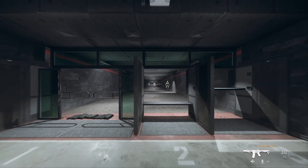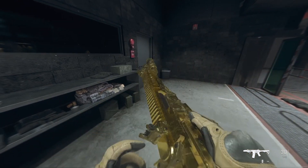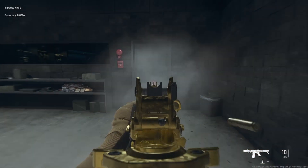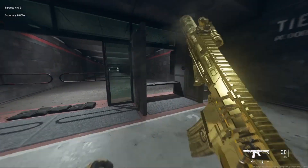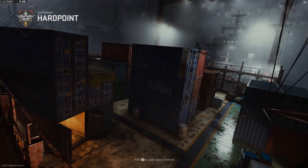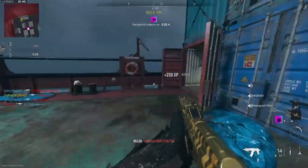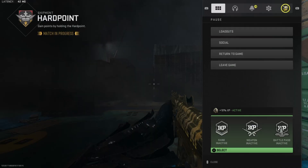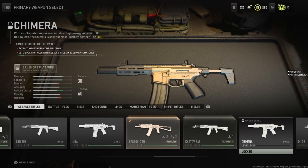What's up guys, so today I'm going to show you how to get the Chimera super quick and easy — you don't have to do DMZ. It's a super accurate gun. I got it gold already. This is how you do it: go into a normal lobby, pick any assault rifle you want, get two kills. I get one, two, boom — you back out, leave. That's it. Repeat this 15 times.